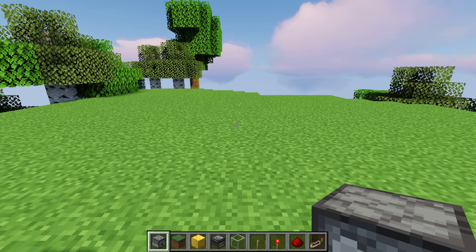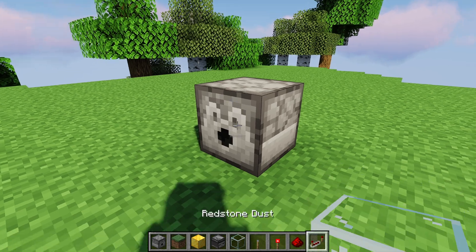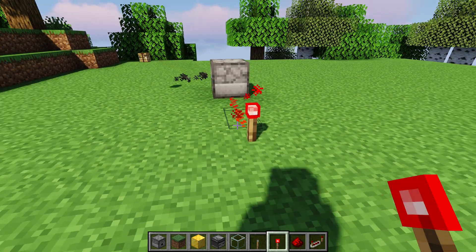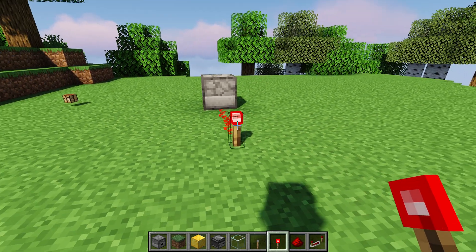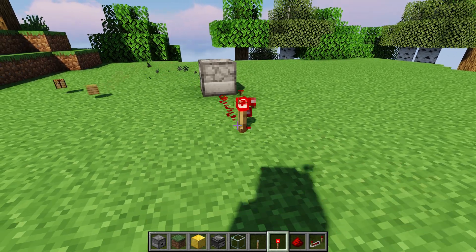For the more technical aspects of the dispenser: it will only emit items on the rising edge of the redstone signal going into it. The rising edge means when the redstone signal goes from off to on. It will not keep emitting items if you hold the signal on, and it also won't emit anything when the signal goes from on to off.